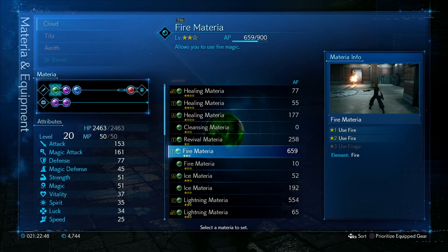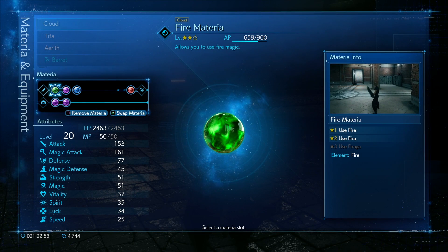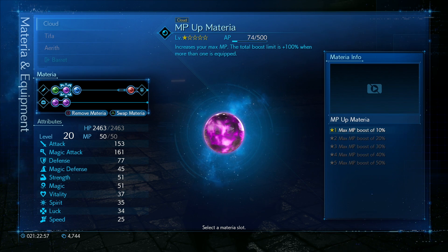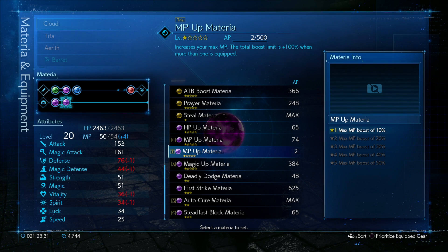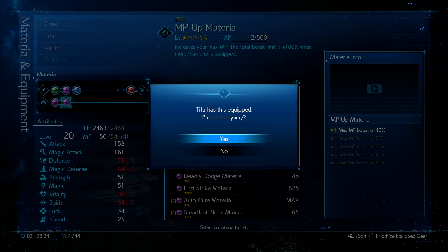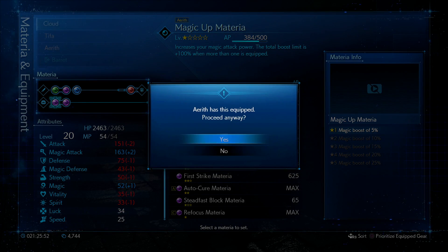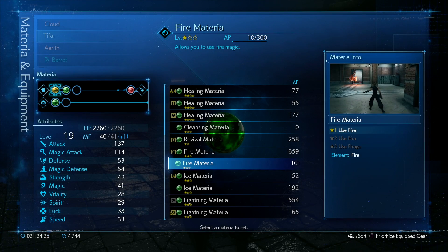Cloud's your main guy, and you want him to have fire materia — hopefully leveled up to Fira by this stage. I've also got MP Up materia so that I've got more magic to cast, elemental materia which gives my weapon a little bit of fire damage, another MP Up in my bottom slot, and then magic up materia which makes Cloud an absolute beast for fire damage, especially if you've got Ifrit in as your summon.